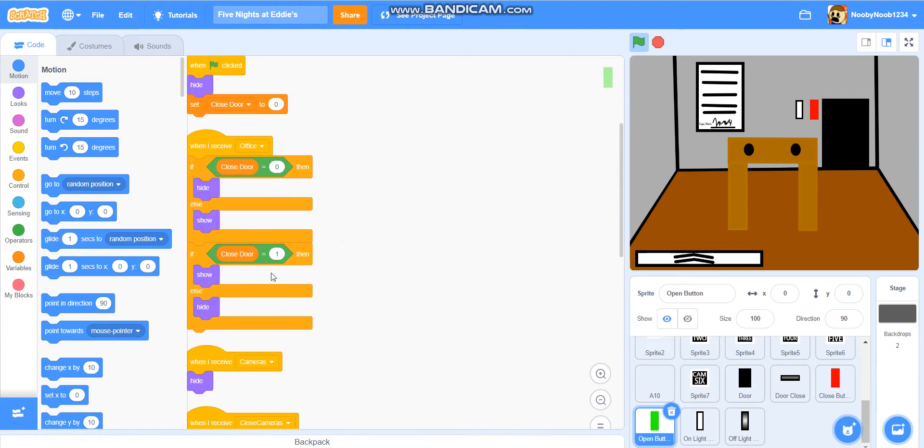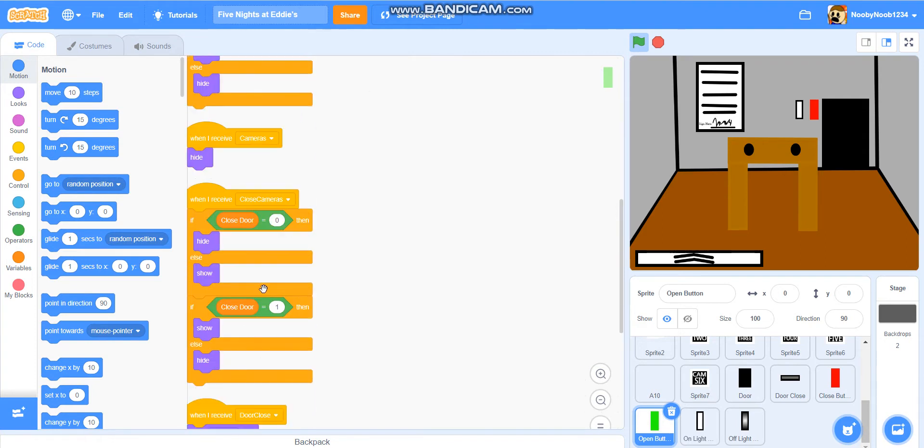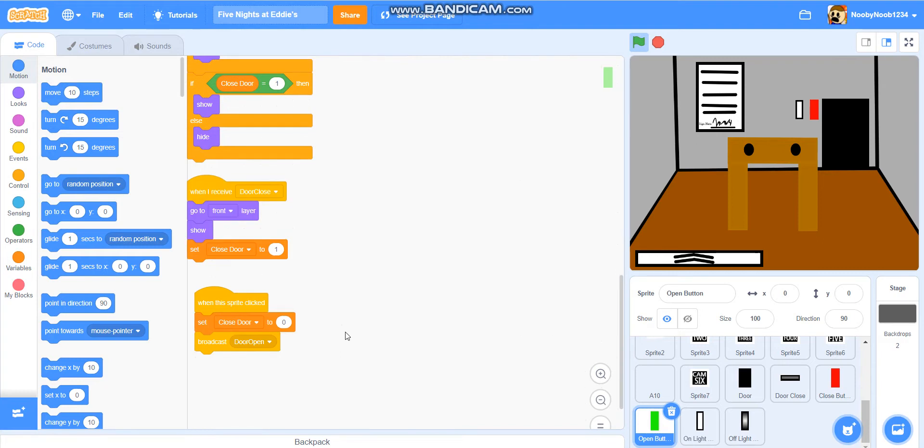If closed door equals 1, then show, else hide. When I receive cameras, hide. When I receive closed cameras, if closed door equals 0 then hide, else show. If closed door equals 1, then show, else hide. When I receive door closed, go to front layer, show, set closed door to 1. When this sprite is clicked, set closed door to 0, broadcast door open.